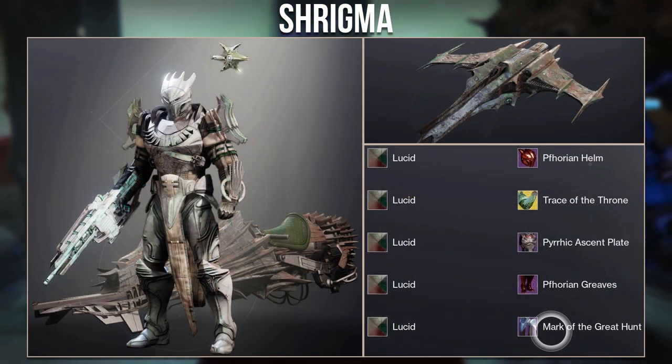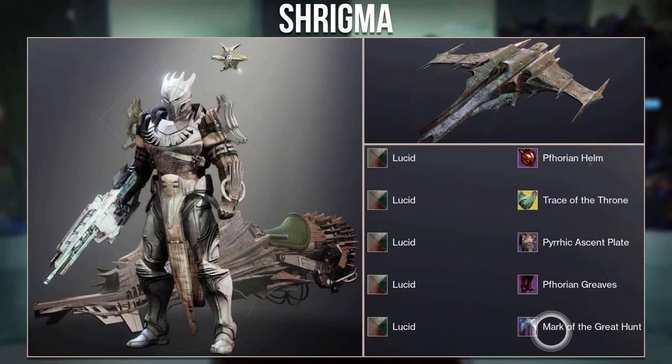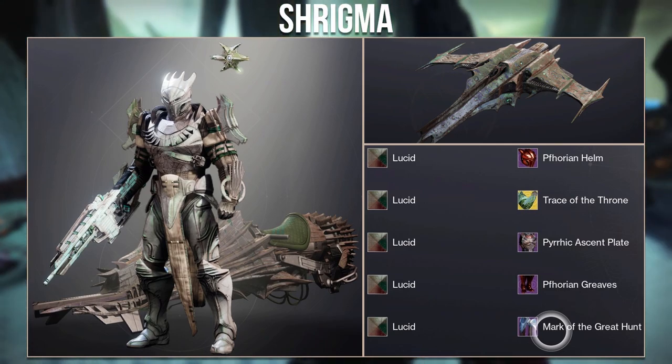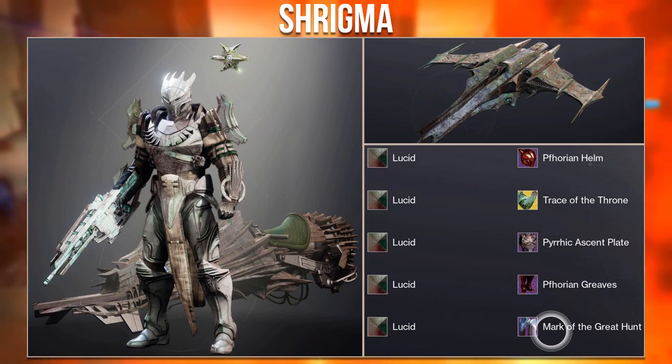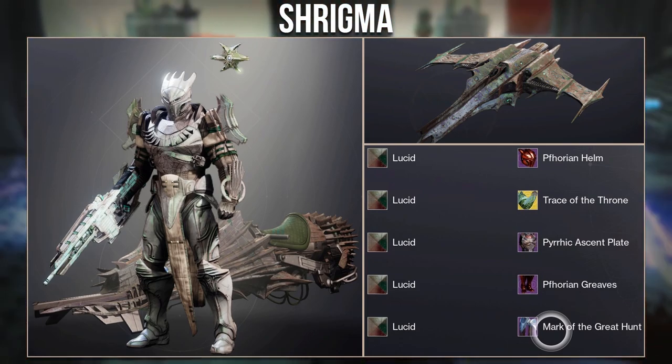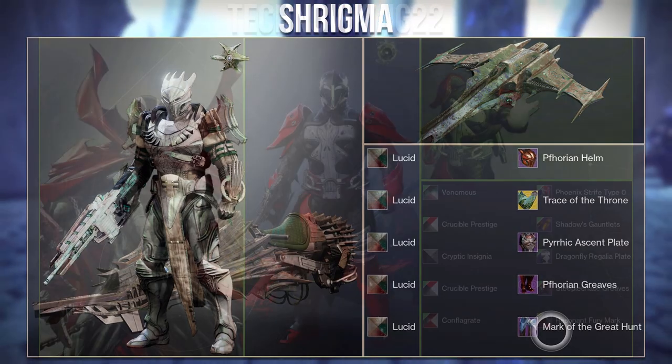Here is another set using the exotic ornament Trace of the Throne with the Thorin helm, from Shrigma. They used the Pirica set plate instead, which is a fantastic choice as the spikiness matches the arms. For this set they wanted to replicate the Lucent Hive look, hence why they used the shader Lucid.